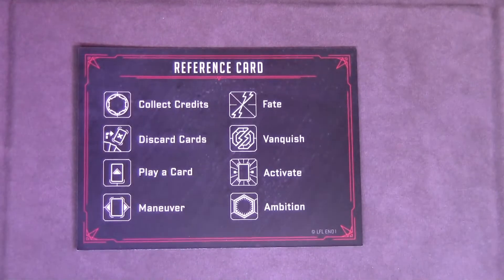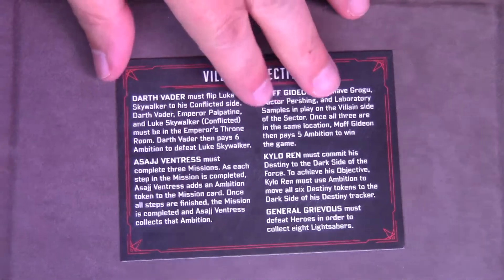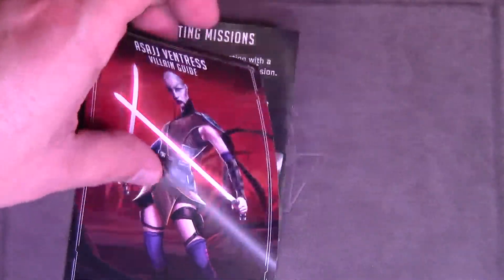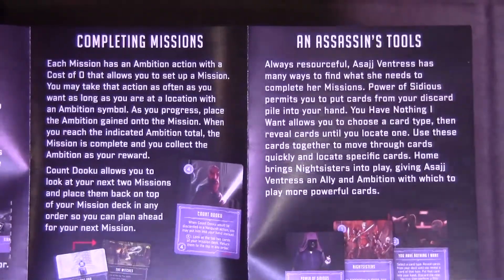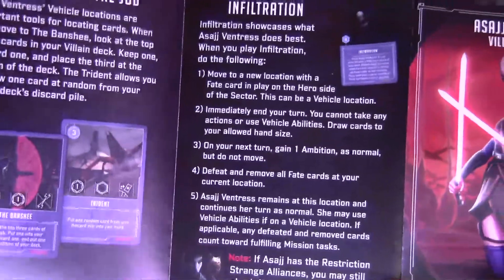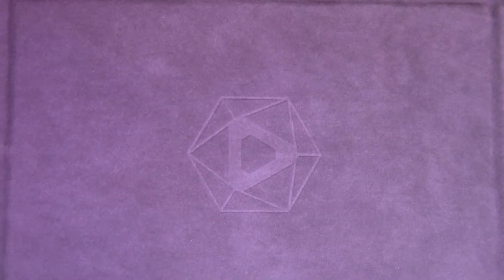They also have reference cards for each player, giving you an idea of what's going on in the game and what you're supposed to be doing. Then they have information for each villain. For example, here's Asajj — special setup for the character, completing the missions, the Assassin's tools, vehicles for the job, infiltration. Each one's got one of those cards to use.